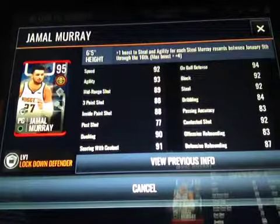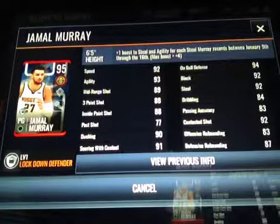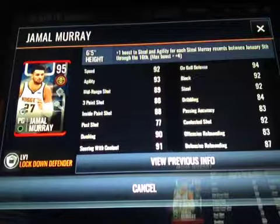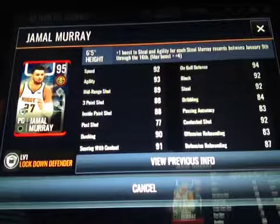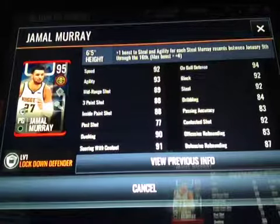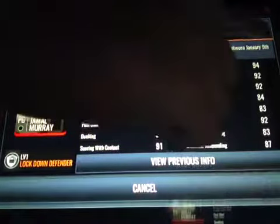Let's go over the stats of all the masters. Jamal Murray has 92 speed, 93 agility, 89 midrange, 88 three-pointer, 88 inside paint, 90 dunking, 91 scoring with contact, 94 on-ball defense, 92 block and steal, 92 contested shot. Pretty good card, but not the one I went for.